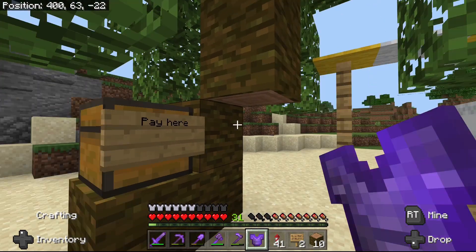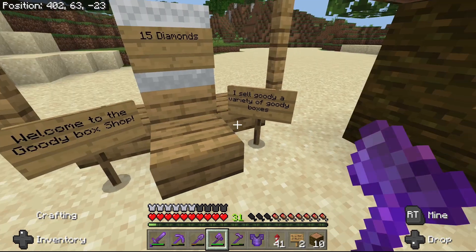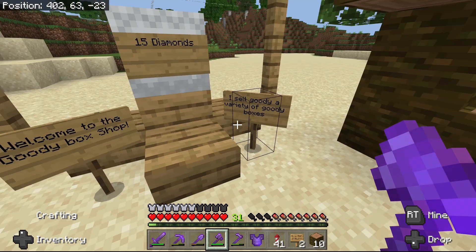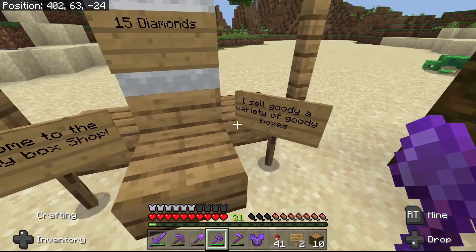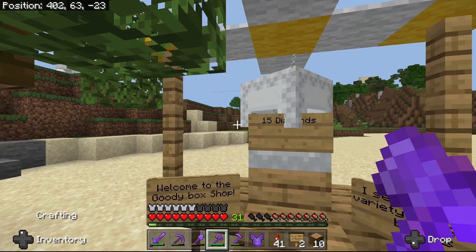I've put in a box to pay here and I've got one deal in here so far. We've got some signs that say walk to the goodie box shop — I sell a variety of goodie boxes. I need to fix that, that sign messed up. And then this box here is only 15 diamonds.